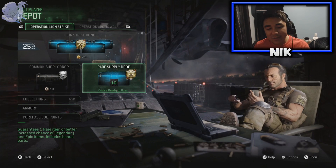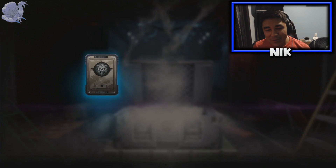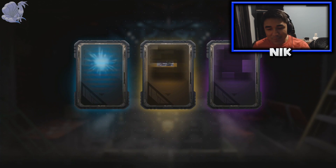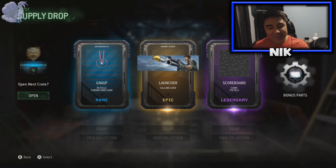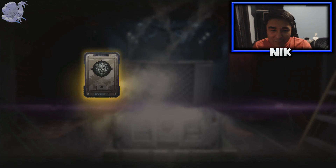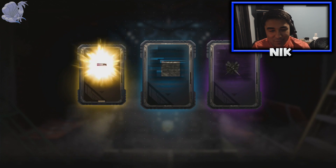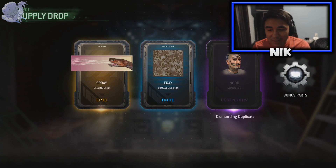Now it's off to the Lion Strikes. Let's start off with the 10th free Rare Supply Drop — we have a Rare, Legendary, and Epic. At least! That's okay, I guess. But let's go straight into the 9th one. I really hope these won't disappoint. I really want something. I already have the noob.